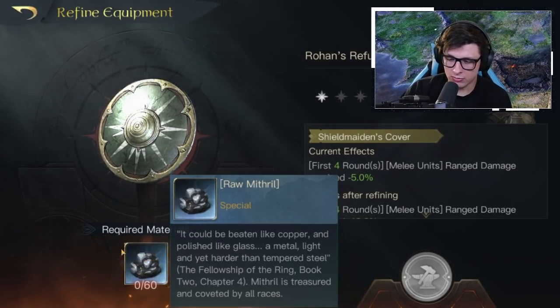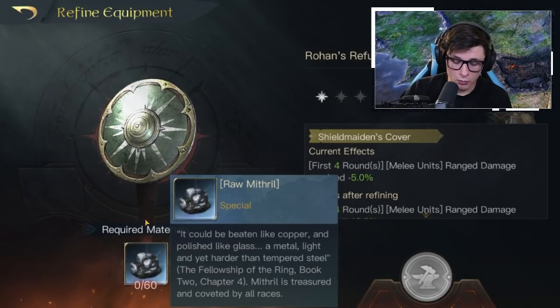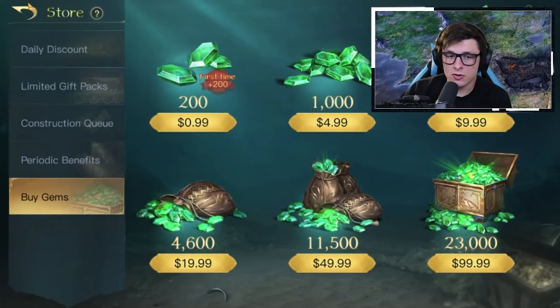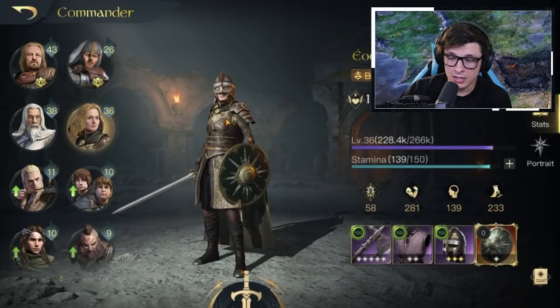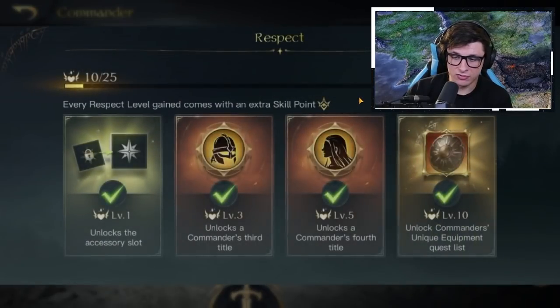It's not confirmed if it's going to cost 60 per level - it could scale up from there. Doing the simple math, assuming you have 20 gold accessories laying around - which you would need to spend thousands to do - if you start getting the Mithril, you're going to need 300 pieces of Mithril if it is 60 per level. That's going to run you 75,000 gems, or just north of $300.